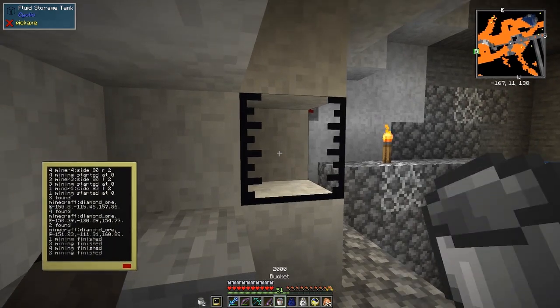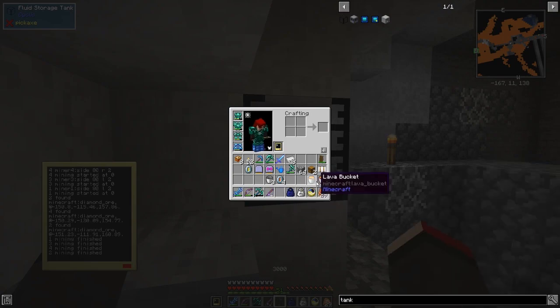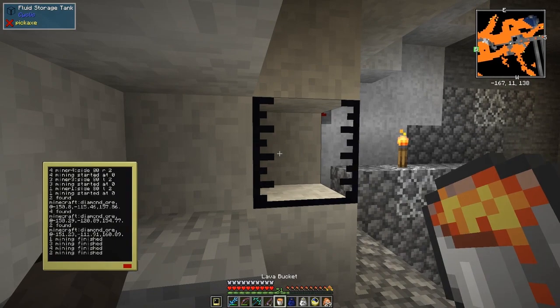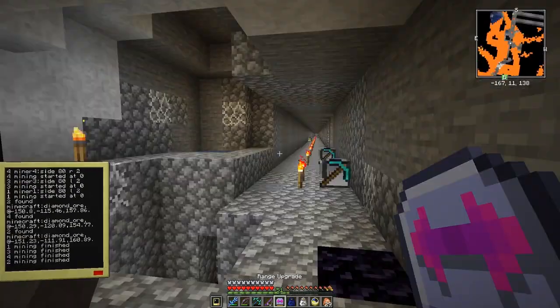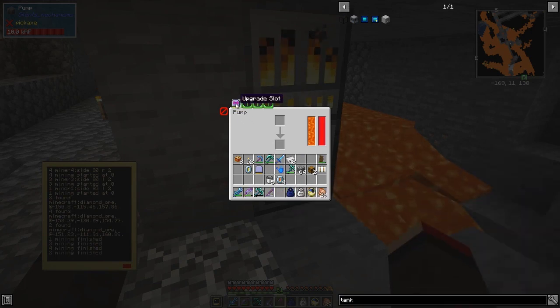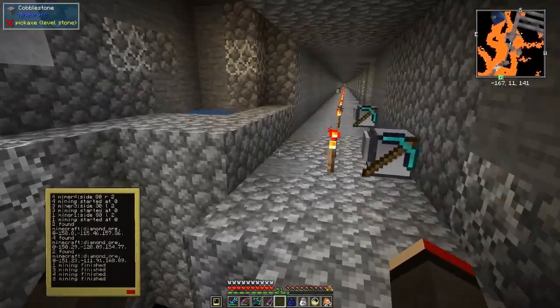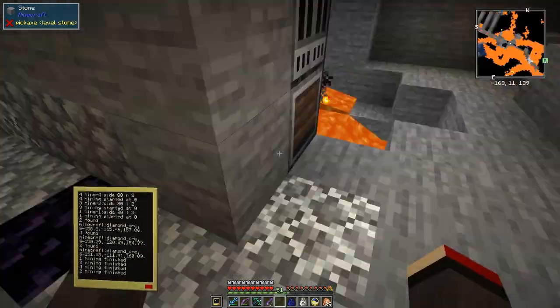I'm going to have to find a way to empty these canisters. Silent Mechanisms has a new version with new tabs. One of the things you can put in here is a range upgrade, so let's put the range upgrade in because it makes sense - it should pick up lava from a different area. Let's have a quick look at the Silent Mechanisms setup.